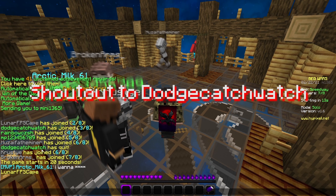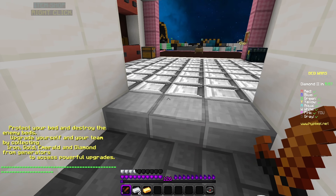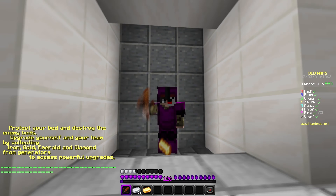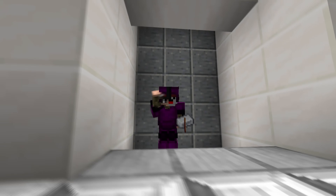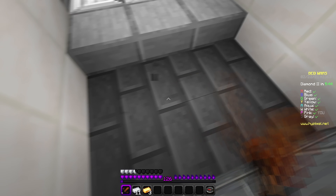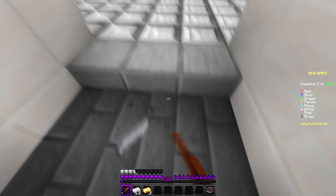Okay guys, the last setting in the settings menu we need to talk about is Tile Entities. I have that turned off and set to vanilla, because we don't need it — it just impacts your FPS. So yeah, just turn it off.